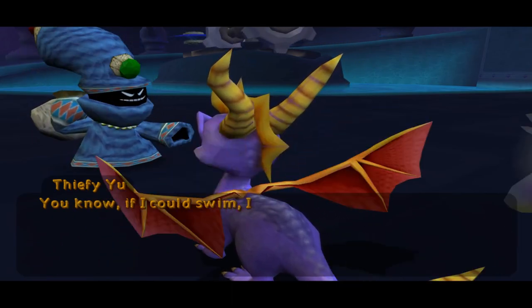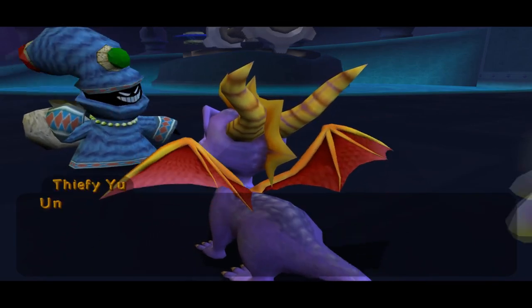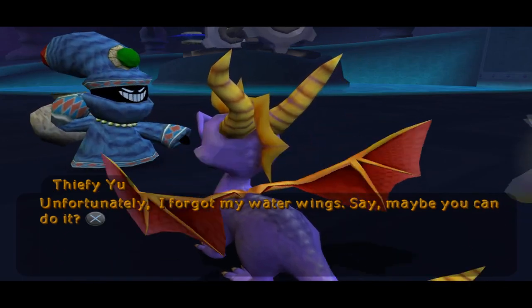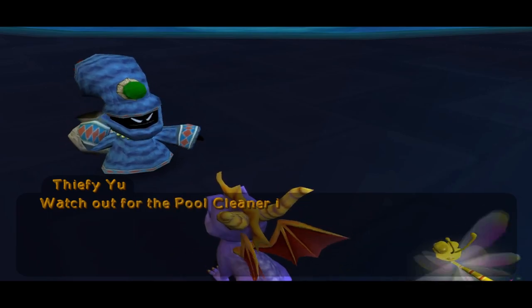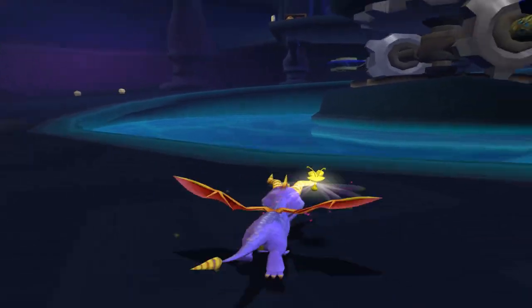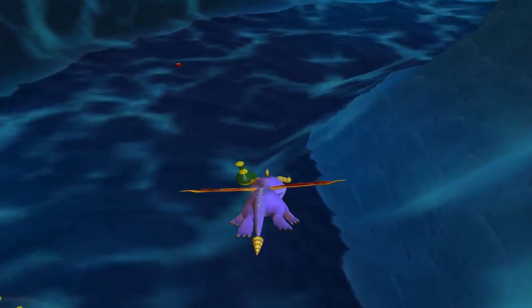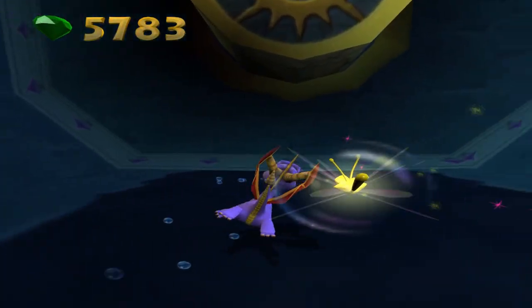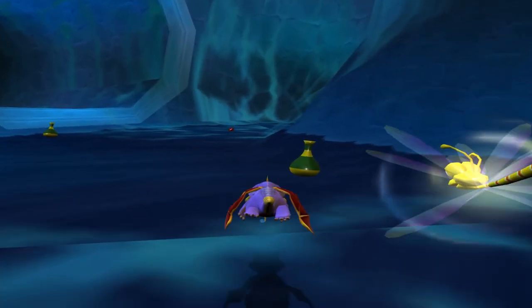The thief says: 'If I could swim I'd dive under that water and press the switch to open that door up there. Unfortunately, I forgot my water wings again — maybe you can do it. Watch out for the pool cleaner, it's dangerous.' This is a pool, really? Wait, if this is a pool then why does it look like aqueducts? I'm so confused with why they call this a pool.